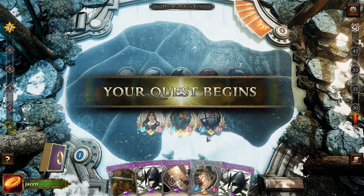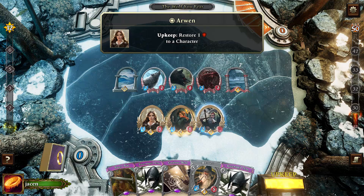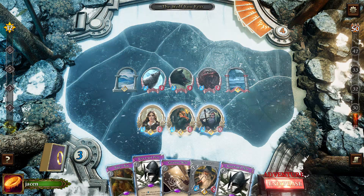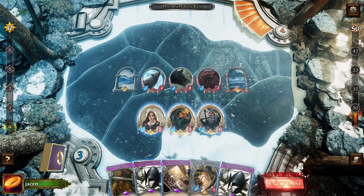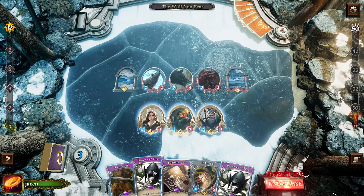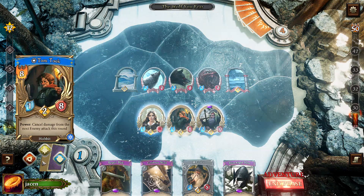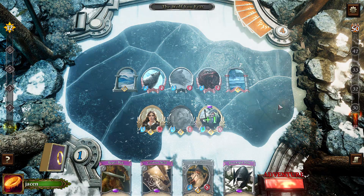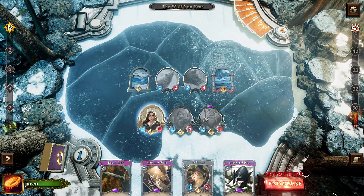Oh, this is much better. I keep drawing Gandalf — I don't know why, but I actually don't need Gandalf until I draw Narya maybe. Okay, but this is much better. The Raven-Winged Helmet is better on Dwalin because he can be attacked too and he's taking less damage then. But again, I don't have any allies I can play. Still, I'll play the Raven-Winged Helmet on Dwalin. Same as before — negate the second attack. Get rid of the Vicious Warg.